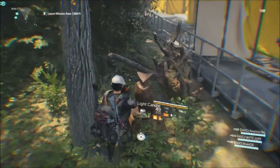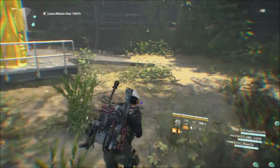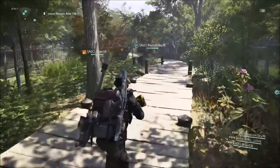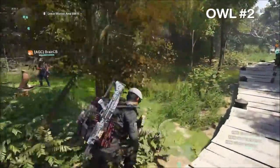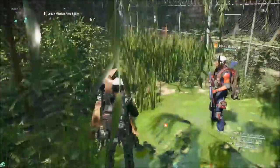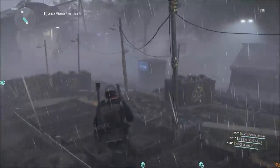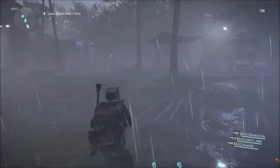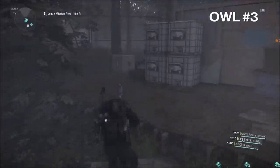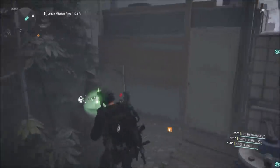Owl number one and candle number one are right before you drop down in the tunnel. I do show you exactly where I am in the stronghold, so if you've run through it a few times you'll know where I'm talking about. Owl number two is right after you've defeated the boss — instead of fast traveling out, simply start to walk out and then to your left in the green area by a little mini pond. Owl number three is in the garden section — just follow that little path and it's tucked in this little back corner by the tree.